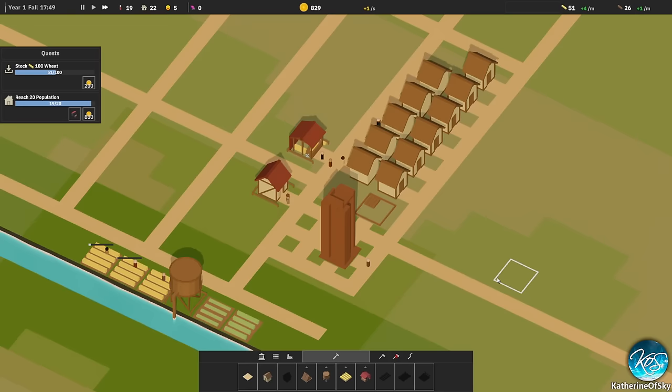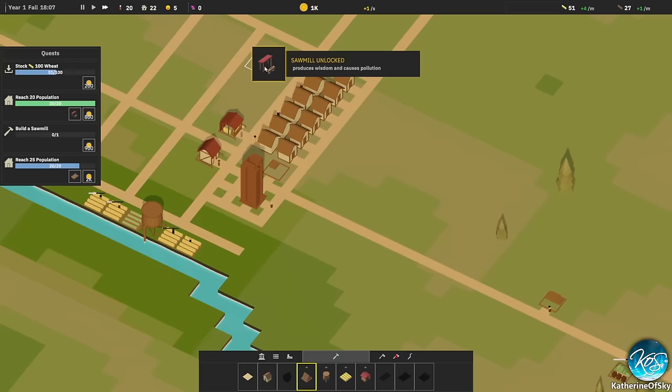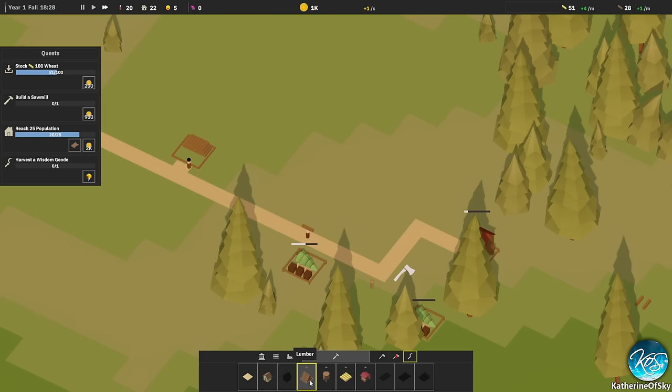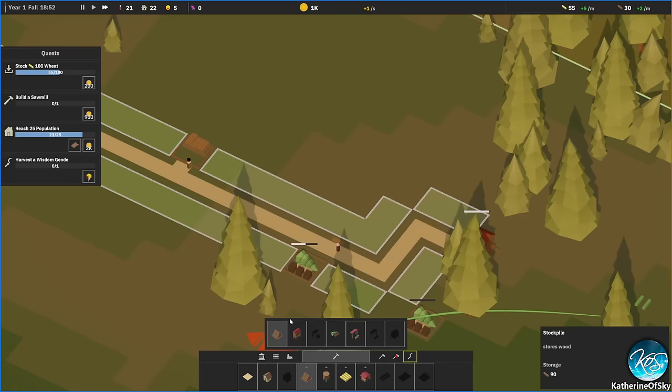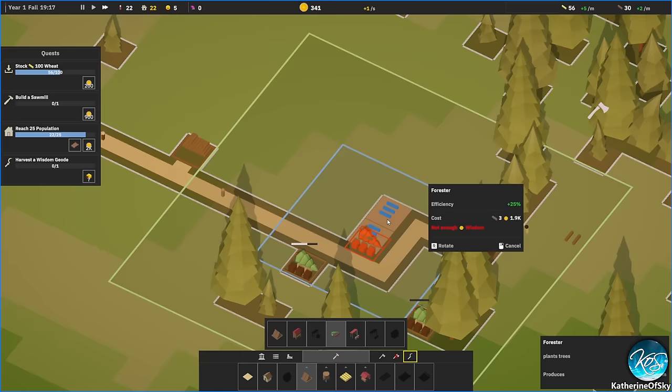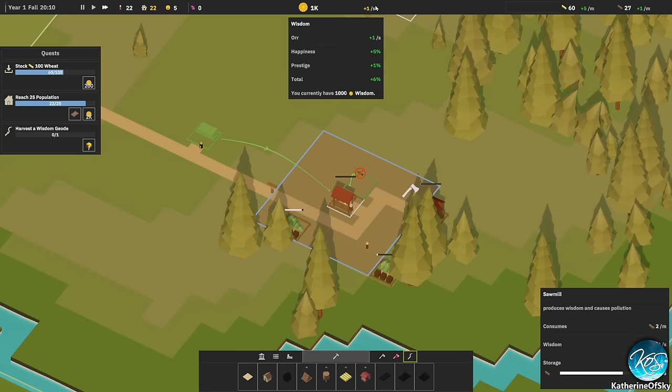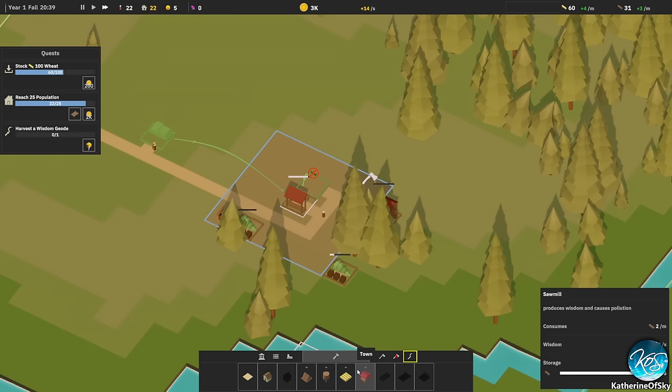The wheat market has three in storage. Sawmill unlocked — this produces wisdom, so we're going to put it right next to the lumber thing. I think putting a lumber pile closer and then the sawmill next to it is a better idea. The sawmill produces 50 wisdom per second. Right now we're making about 6 per second from the ore plus happiness bonus, but once this sawmill gets going it's pretty great.